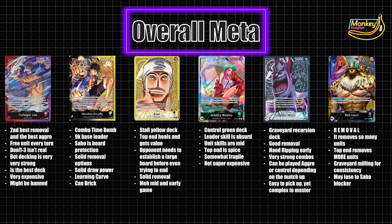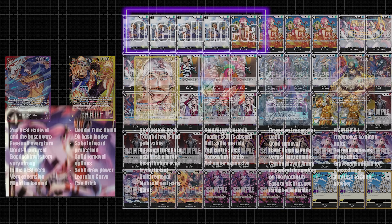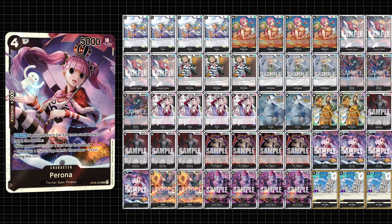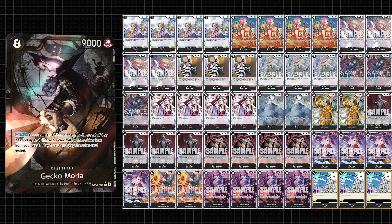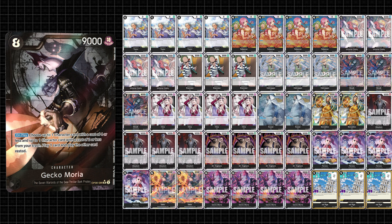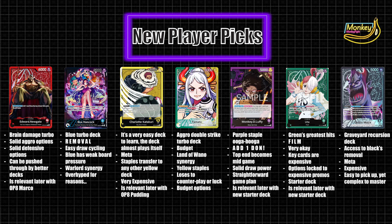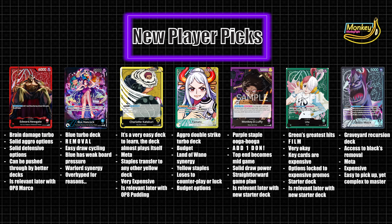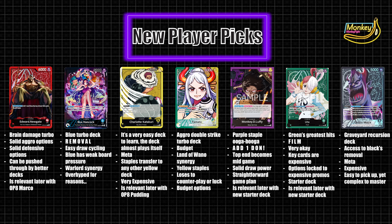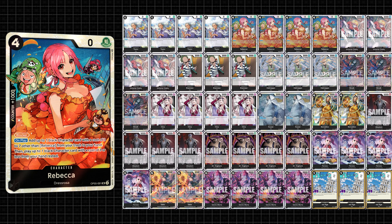Gecko Moria is a graveyard control and value deck. Your leader is able to pull a variety of solid options from the graveyard incredibly efficiently — it's got removal, recursion, hand discarding, and just easy value. Combine this with black's naturally insane removal options and you have a consistent powerhouse. You also get access to almost anything in your deck with 8-drop Gecko Moria, who is searchable with this leader. This deck is super easy to pick up yet still has a very high skill ceiling. It's a bit more expensive needing black staples, but for players looking to play more seriously, I really think this is it. Going forward, it builds into other black decks or remains a solid competitive option.